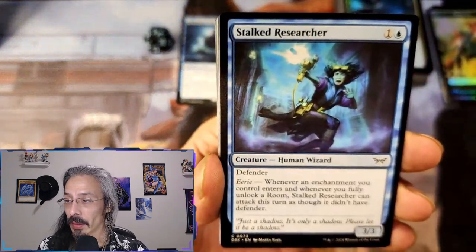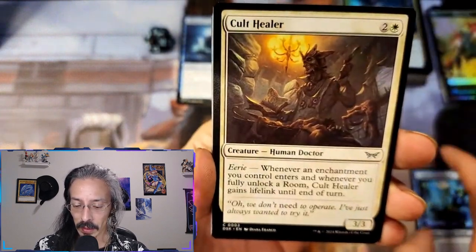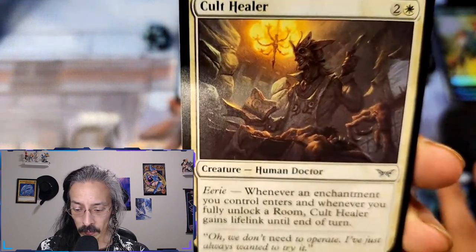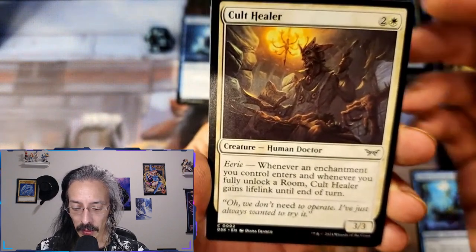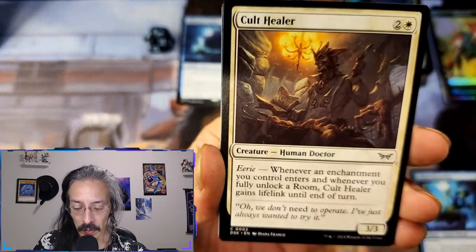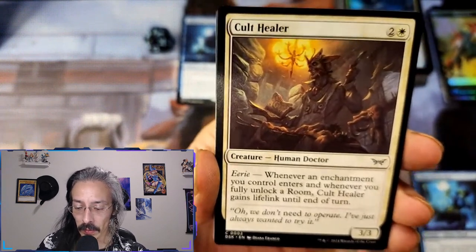And we got a flying spirit token. Talk Researcher — it's got to be Ghostbusters. Cult Healer — hmm, I've got me on this one. Another eerie — oh, this is a different one: whenever an enchantment you control enters and whenever you fully unlock a room, that's the same — but he gains lifelink until end of turn.